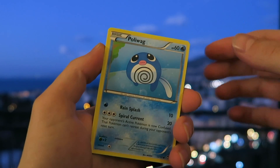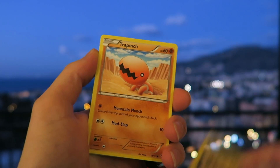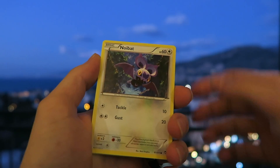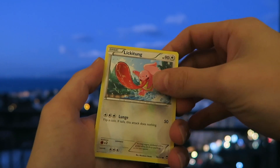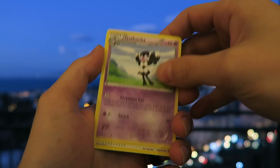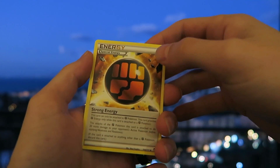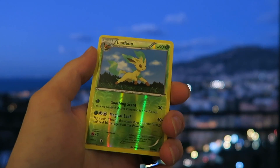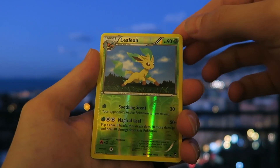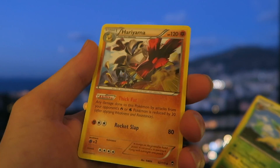Starting off with a Poliwag, Electabuzz, Trapinch, Noibat, Lickitung, Gotharita. Training Center, a Strong Energy. Leafeon — that is a Reverse Holo Rare, looks really cool. And the rare is a Hariyama, regular rare.